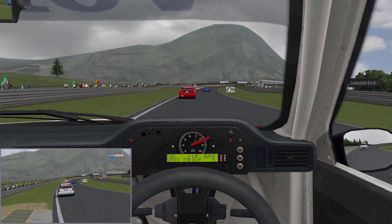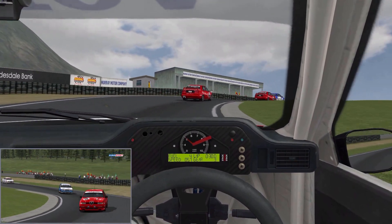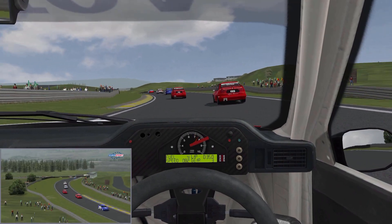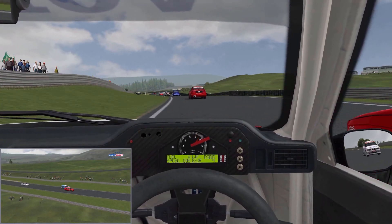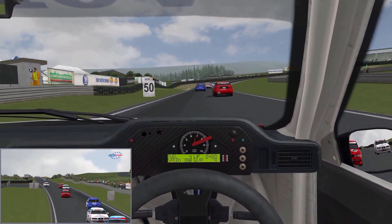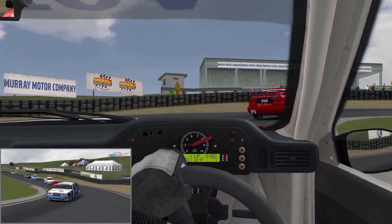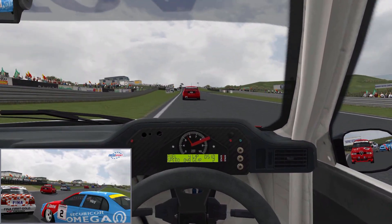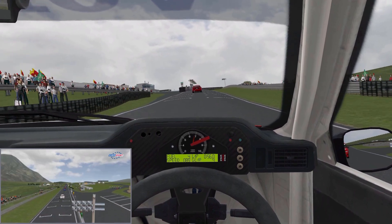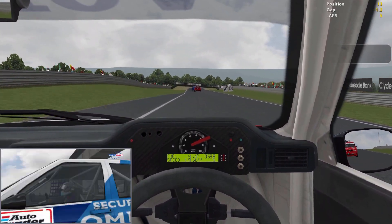I've tried various settings and I've got it to a point now where if the kerbs are violent enough that I can get the chatter back through the wheel to let me know I'm running over a kerb, but it's not very communicative. I'm not getting a lot of feedback from the wheel to tell me exactly what the car is and isn't doing.